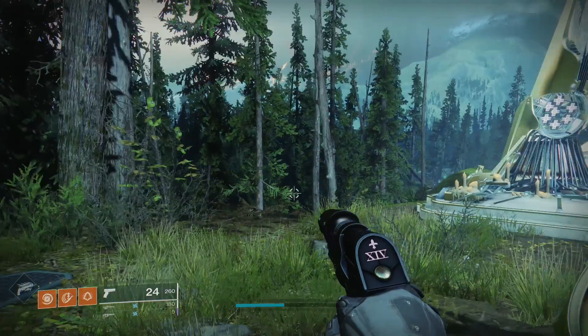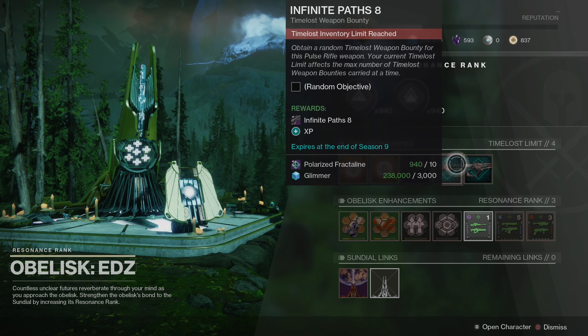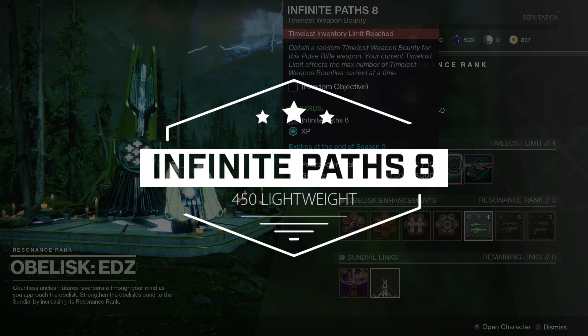Hello everyone, I'm CoolGuy and welcome back. Today I want to talk about another sundial weapon. This time it brings us to the most challenging enemy in Season of Dawn, the EDZ Obelisk. With this Obelisk active, you can get the Energy 450 RPM Lightweight Pulse Rifle, Infinite Paths 8.